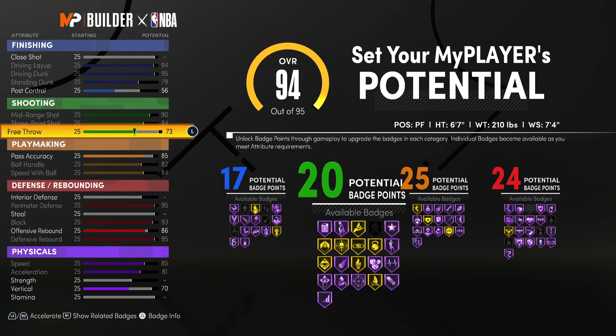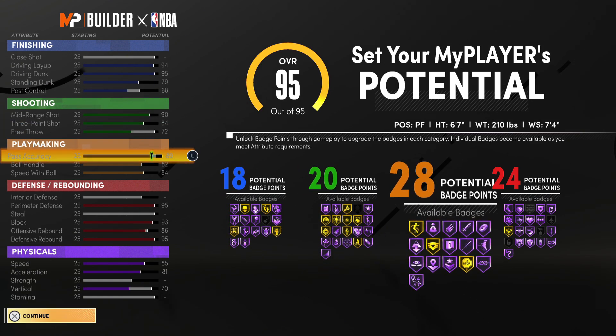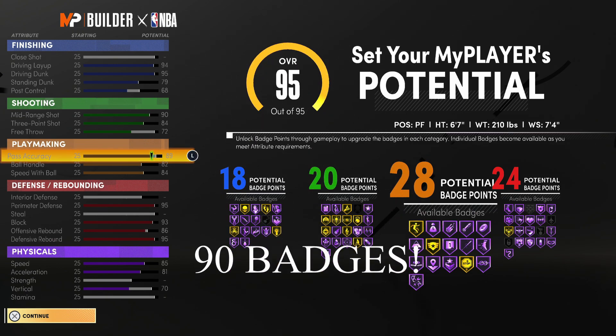One adjustment you could make to get a 90-badge build: drop the shooting badges down to 20 total, upgrade post control to a 68 for 18 finishing badges, then throw everything on pass accuracy. In my opinion the first build with 89 badges is better even though it has fewer badges, because it's more well-rounded, whereas the 90-badge build is less versatile.